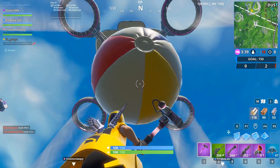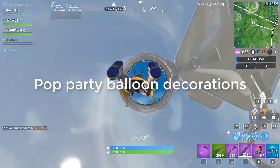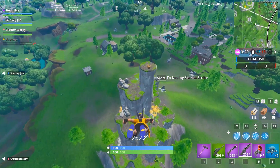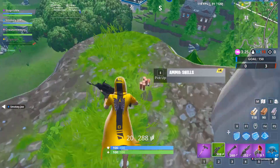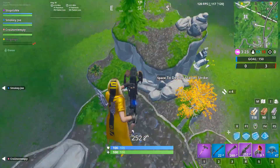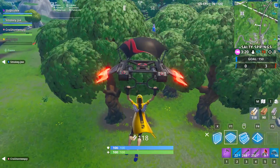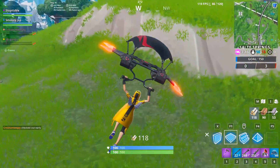The fifth challenge is to pop party balloon decorations. The balloons are found at beach parties — just head to each beach party and pop them. You only need to do it five times, and you can finish this in one game. It's a super easy challenge.